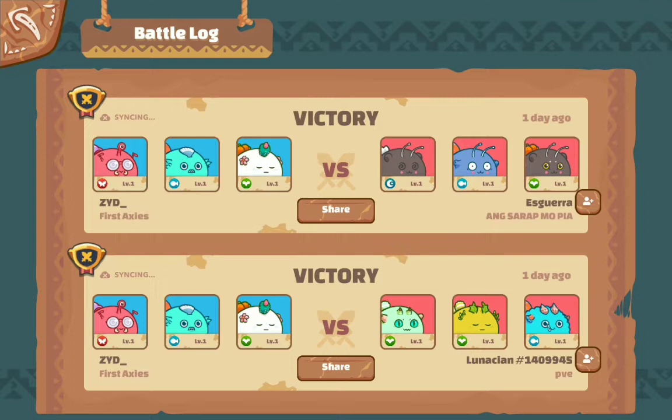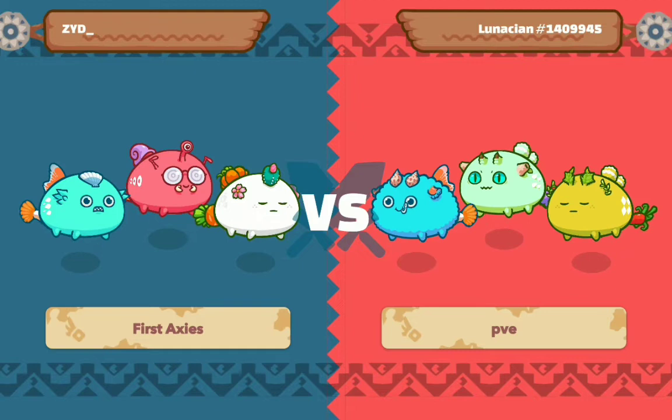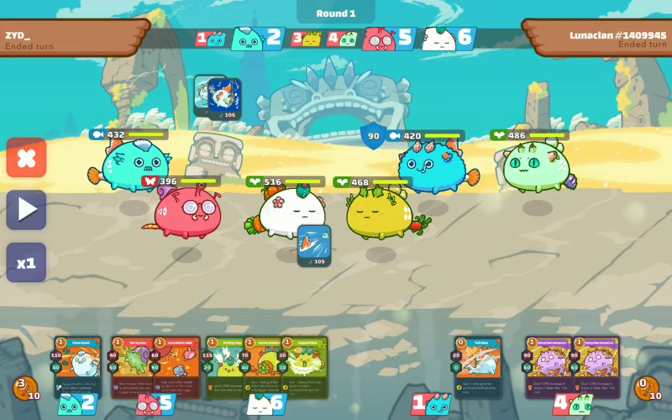Hi guys, I'm back with a new video. In this video I'll show you how I'm dealing with my weakness — my Axie weakness, which is the disabled team. This team is actually fitting because last time I faced two plant and a bird, two plant and a beast, and now two plant with aqua. Let me show you my cards first.